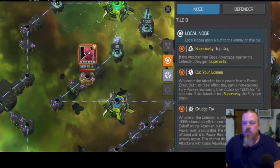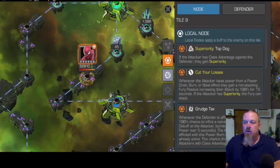The path we chose here was the Superiority path. If your attacker has class advantage, they also gain Superiority. The next node is Cut Your Losses — whenever the attacker loses power from power drain, burn, or steal, they get a non-stacking fury buff that increases their attack for 15 seconds.